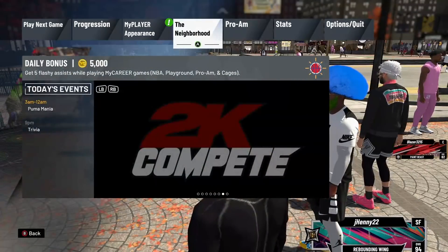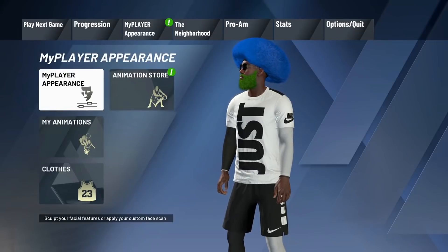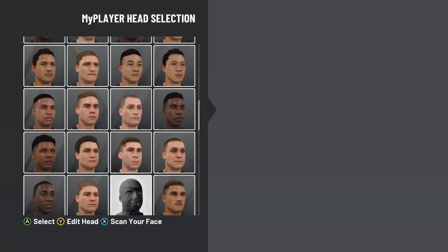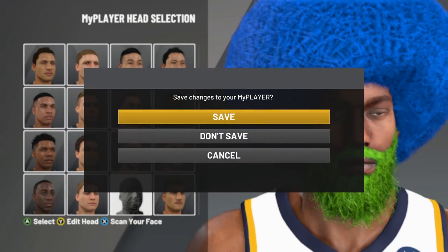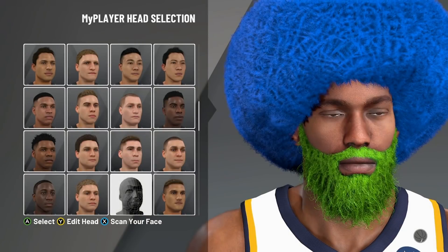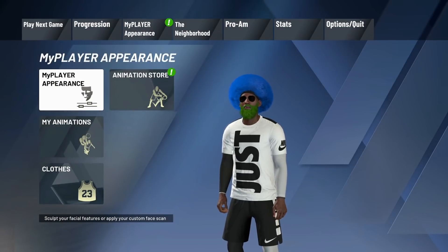Go over to MyPlayer Appearance, click go into MyPlayer Appearance, and just go ahead and select the head that you have. Then back out and save. Then go on into the neighborhood and you're good to go.